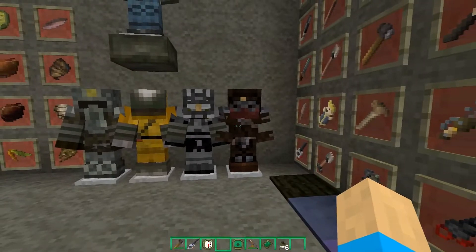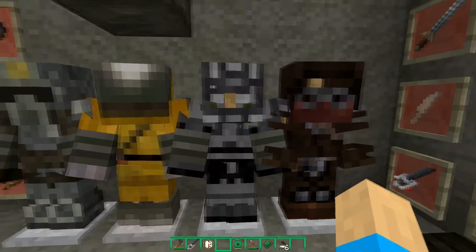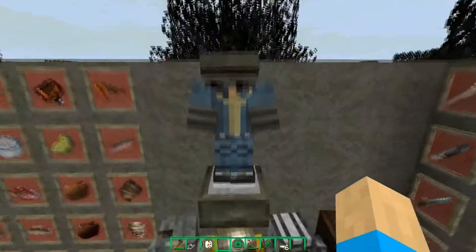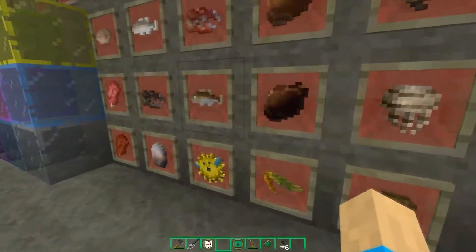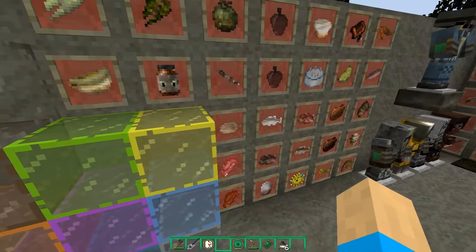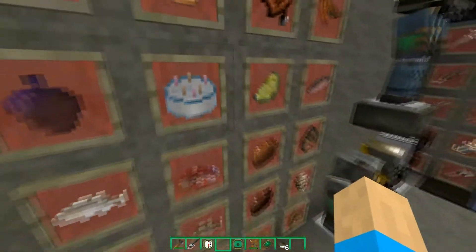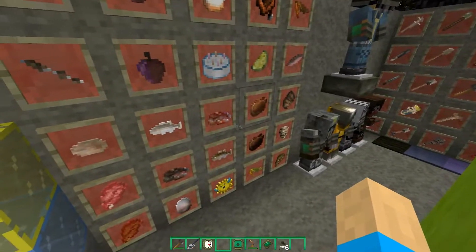I love these textures because they are very unorthodox - like who uses a hammer as a pickaxe? Here we have all the armors: leather armor, iron armor, gold armor, diamond armor, and chain armor. I like these a lot, very much like the games. Here we have all the food items - if you look here, none of them look too appealing to be honest, except for that birthday cake which is the only one that maybe looks edible.